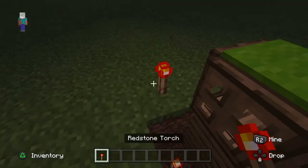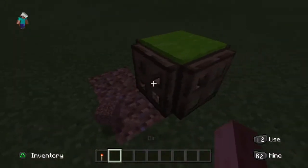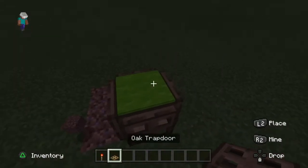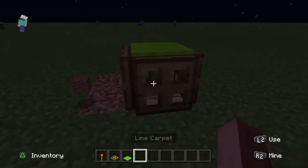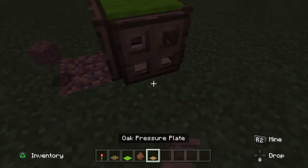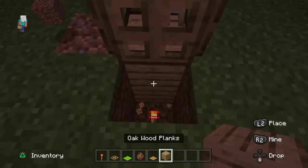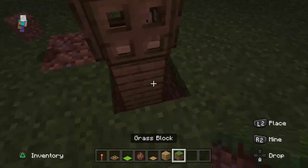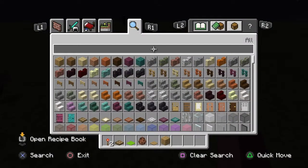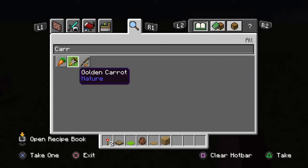You're going to need a redstone torch, an oak trapdoor, lime carpet, a rabbit spawn egg, a pressure plate, oak wood planks — it's a pretty simple build. Oh, and you might also want to get yourself a carrot.